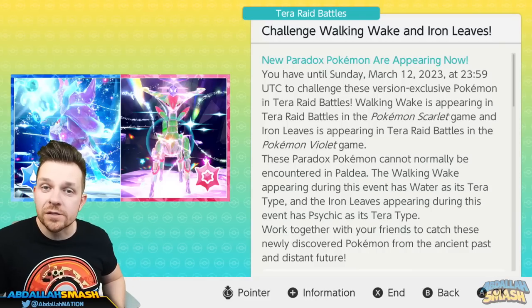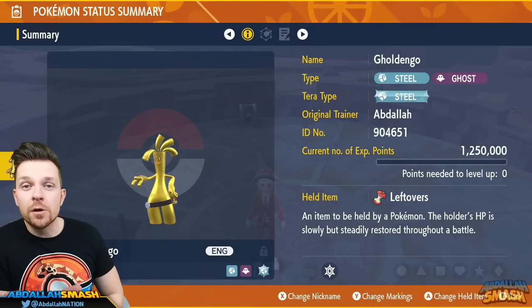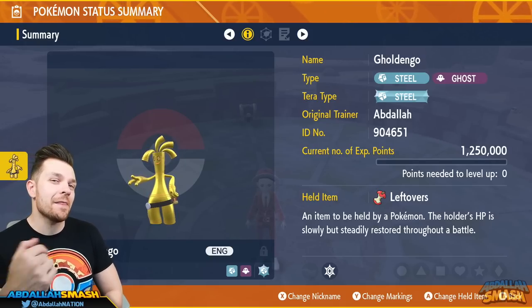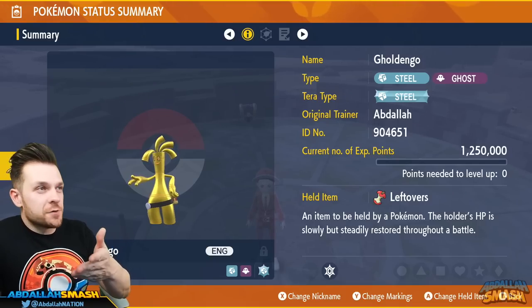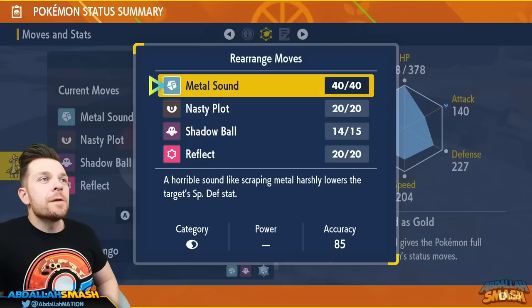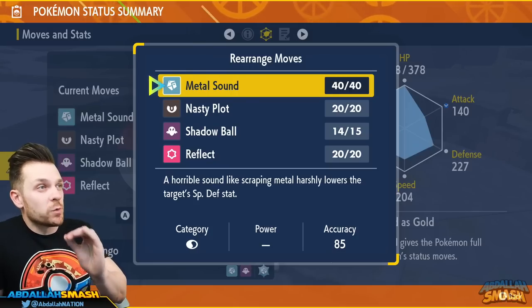The Pokémon we're going to highlight today is none other than Gholdengo. This Pokémon does absolutely amazing work against both Walking Wake and Iron Leaves. The moveset is going to be pretty easy to use, and you'll really only need one TM. I'll show you guys exactly where that's at once we build this together.